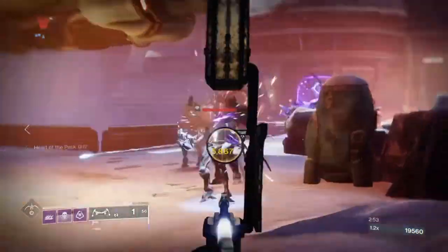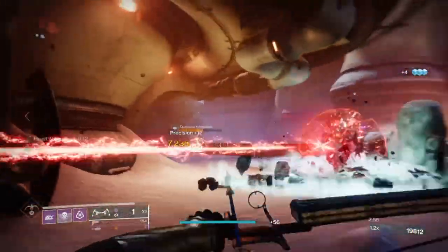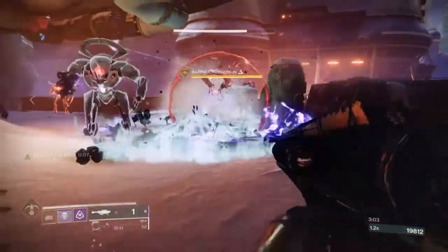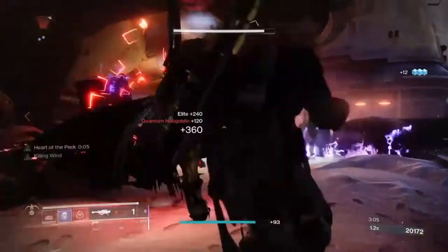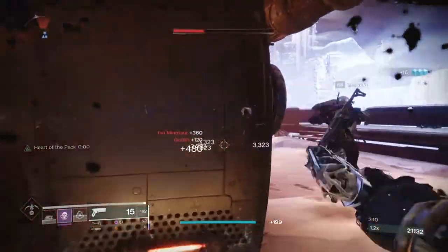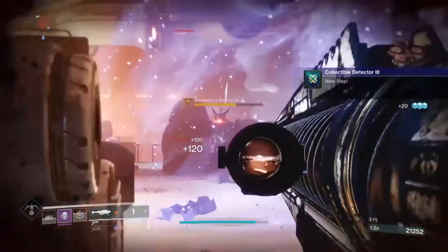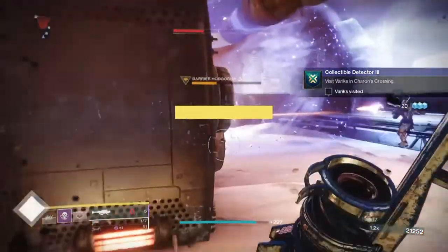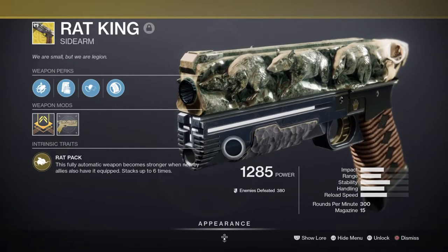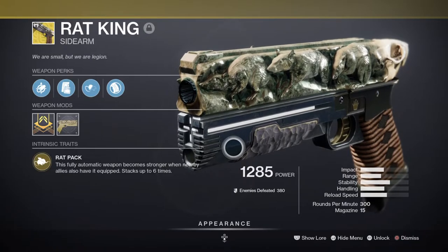Don't get me wrong — top tree and middle tree have their places in certain builds, but they cater more to solo play and don't offer the same two-way option that bottom tree offers. For weaponry, the only thing you need is the Rat King if you have it, and perhaps a weapon with Demolitionist or Wellspring. My primary would be the Rat King exotic, a monster against minor to major enemies that synergizes well with the Omni-Oculus.